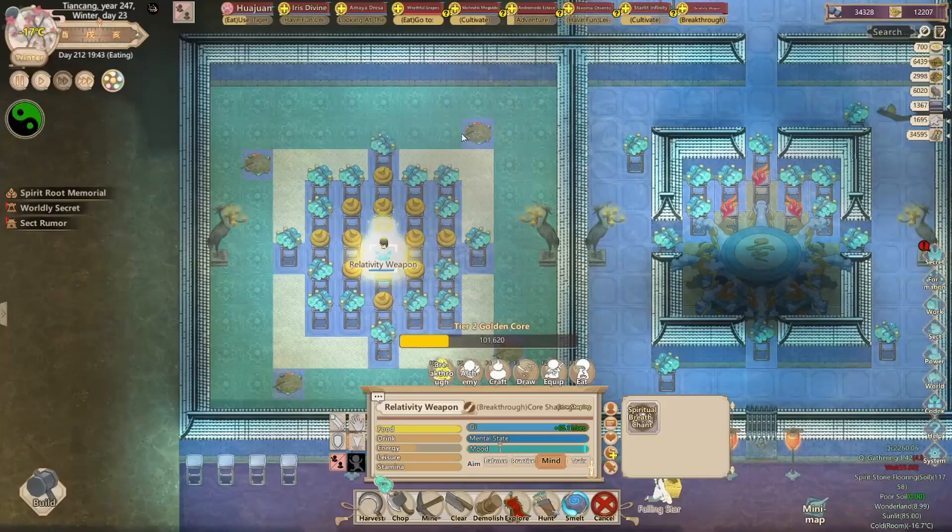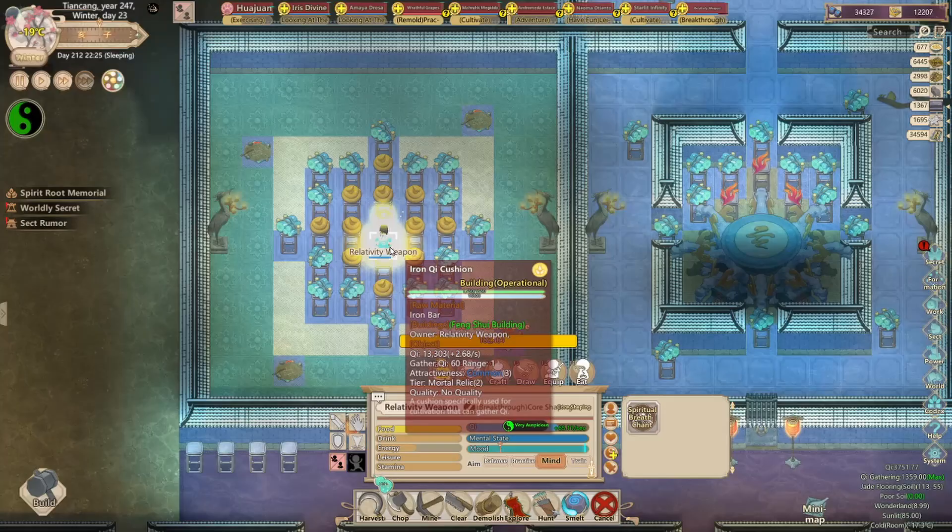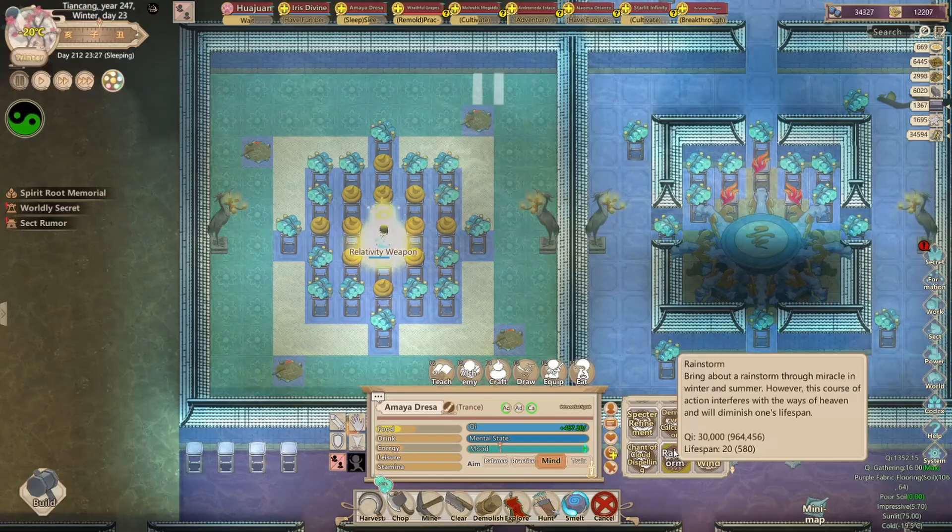That's all you have to do. After the breakthrough is over, you can destroy your tic-tac-toe boards and let the room reset again for five days, and it will be ready for cultivation once again. That's the basic manual key burst.